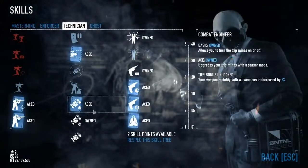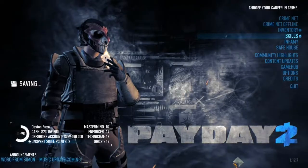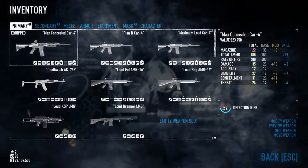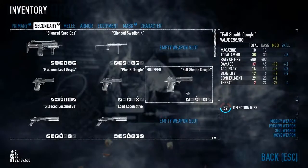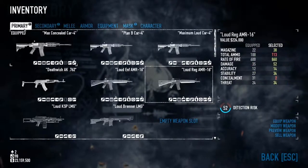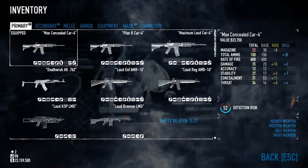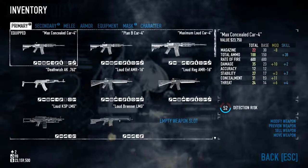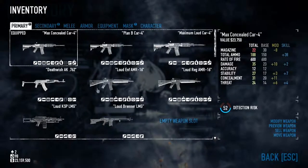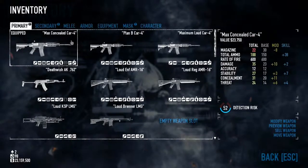The weapons I was using were the Max Conceal Car 4 and the Full Stealth Deagle, which as you can see grants a total concealment value of 29. The Car 4 grants a concealment value of 31. Basically, it's worth knowing that you can get below 75 concealment with the enforcer armor. This is probably the most concealable primary weapon you can basically equip.